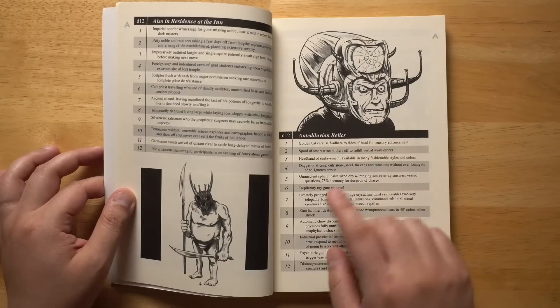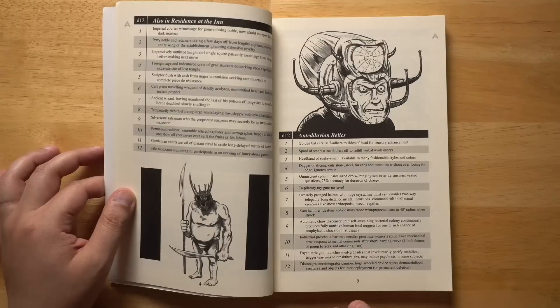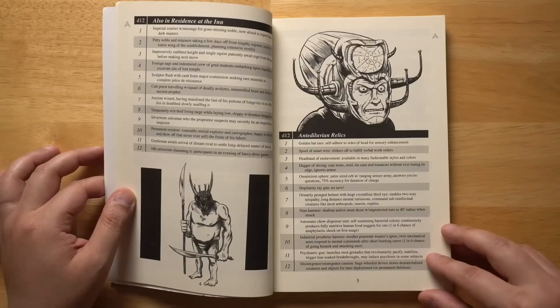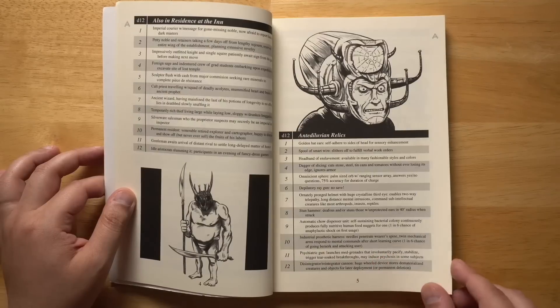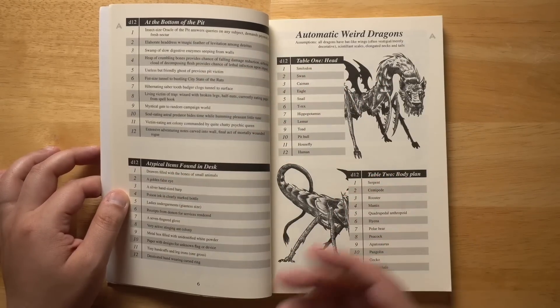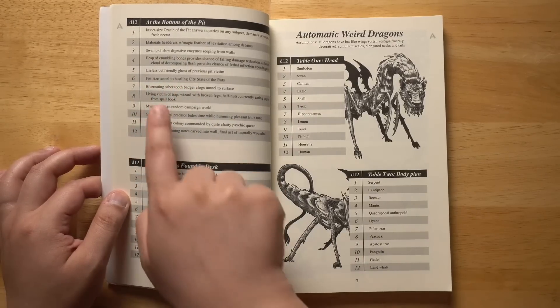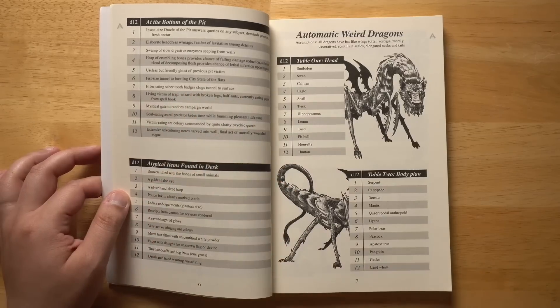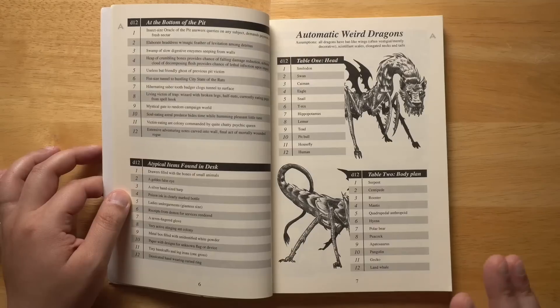Or antediluvian relics: an ornately pronged helmet with huge crystalline third eye that enables two-way telepathy, long-distance mental intrusions, and commands sub-intellectual creatures like most arthropods, insects, and reptiles. Or a psychiatric gun that launches med grenades to involuntarily pacify, stabilize, trigger tear-soaked breakthroughs, and may induce psychosis in some subjects. What's at the bottom of this pit? In other role-playing games you might have a dead adventurer or some gold — but in the Dungeon Dozen, perhaps it's a fist-sized tunnel to a bustling city-state of the rats, or a hibernating saber-toothed badger clogging the tunnel to the surface. These aren't just random stuff to drop into your world; almost every entry is a kind of adventure hook. Players could latch onto it, and it can take your adventure in a totally different direction than what you expected.